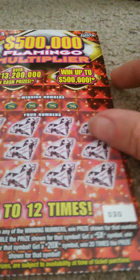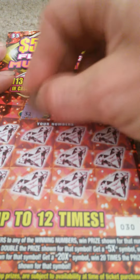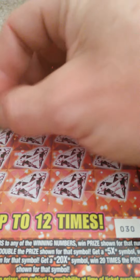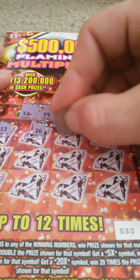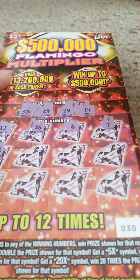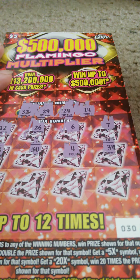We'll go to the second ticket. Ticket number 30. What are the numbers? $32, $29, $24, $14, $12, $26, $6, $7, $33, $30, $4, $34.